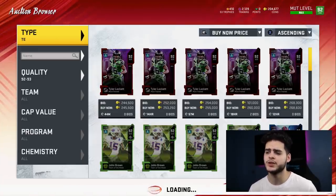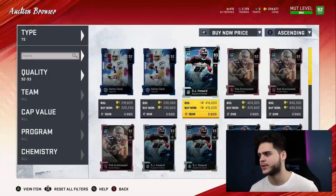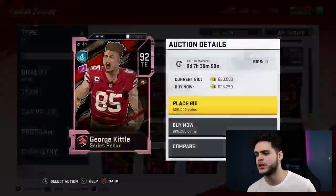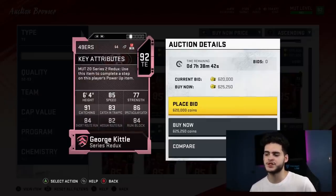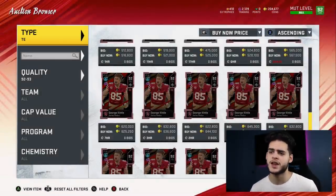At tight end, I think upgrades are coming soon so I don't want to go all in just yet, but for now it's still George Kittle. Fully powered up with the right chems he can get 86-87 speed, potentially up to 90 spec catch, decent middle route running, and great run blocking — a jack of all trades with speed.